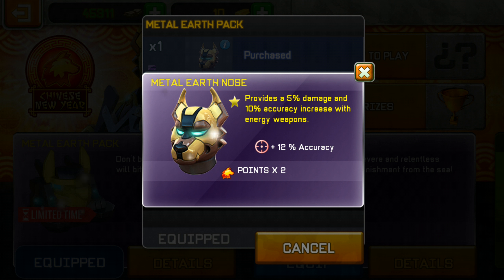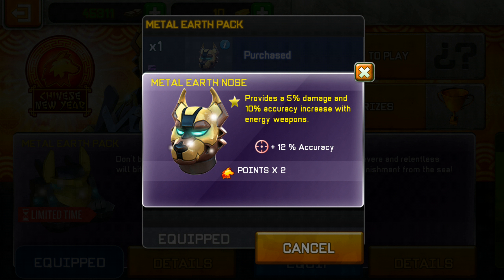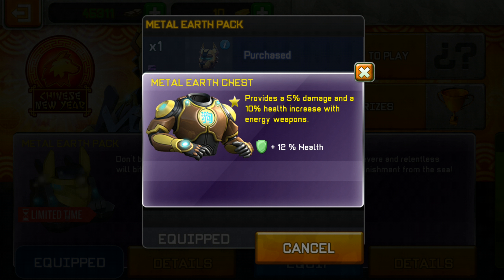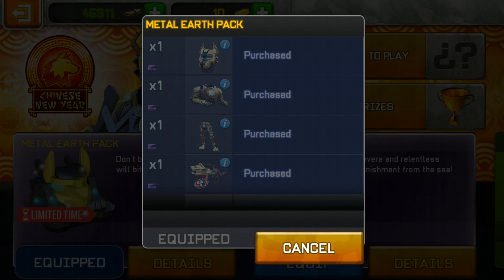So what does this Matter Earth pack do? It has obviously the head, the body, and the legs, and there's also a weapon. The Matter Earth nose provides a 5% damage and 10% accuracy increase with energy weapons, 12% accuracy, and gives you twice the points — so this is an alright head and it's also a free head. The Matter Earth chest provides a 5% damage and 10% health increase with energy weapons. The Matter Earth pants provide a 5% damage and 5% speed increase with energy weapons, and 7% agility.